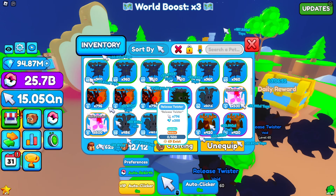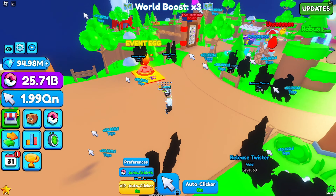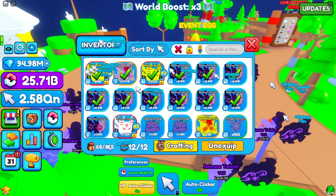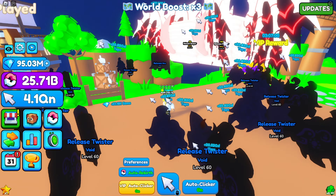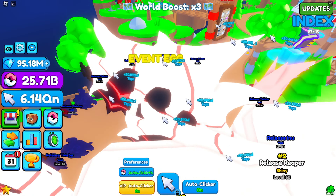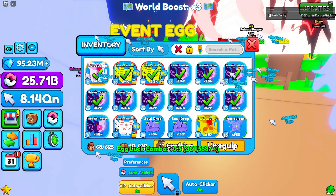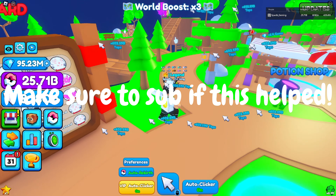Maybe I can do a giveaway — give away some of these release twisters or even the magic blooms, I don't really need them. I just wanted to update you guys on that and my new secret pet. And that's how to grind efficiently in the game. If you have any questions make sure to comment down below, and I'll see you in the next one — peace.